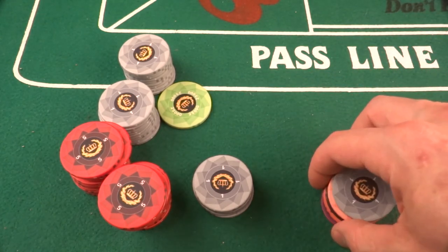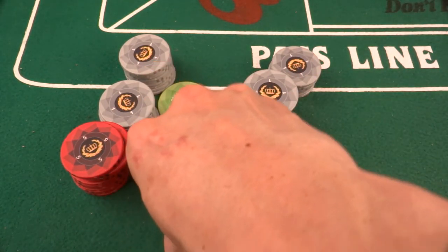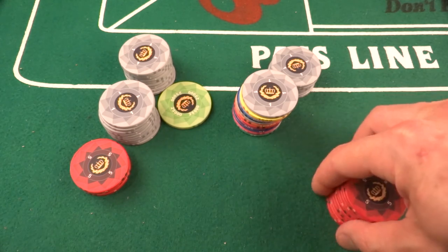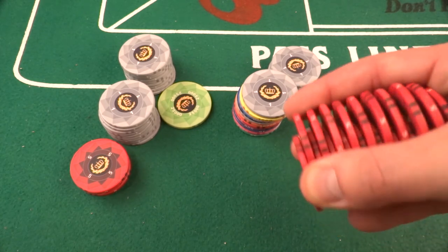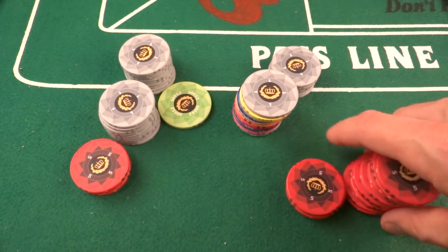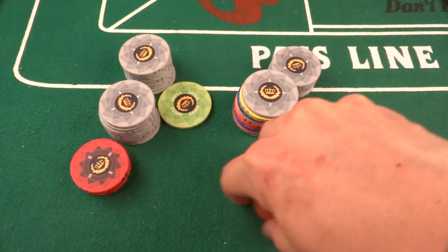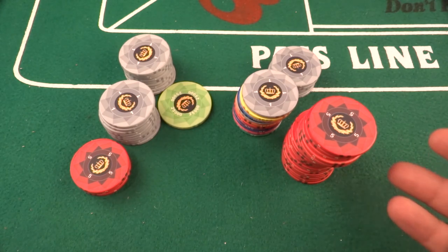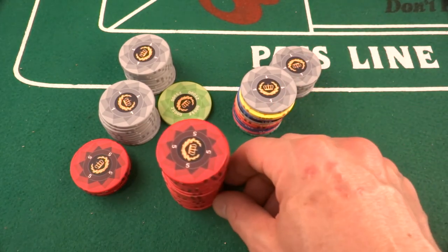Shuffling — you can shuffle them, they're easy to shuffle right out of the package, no break-in time required. Even larger stacks shuffle very nicely. Whether a chip shuffles easily out of the package doesn't necessarily affect my purchase decision, but people might want to know.